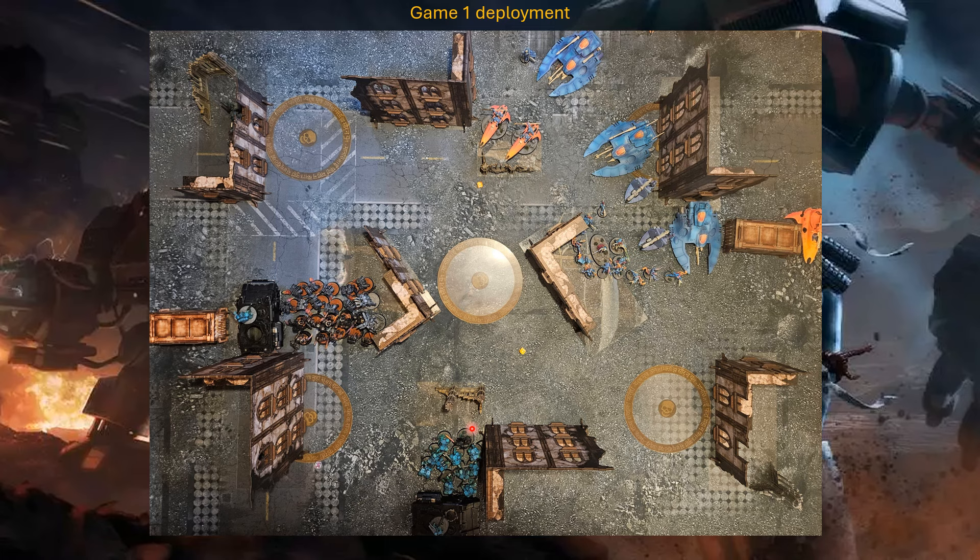We have Fights First if our opponent charges turn 1, and they don't have Fight on Death available yet, so the thought was: come towards me and we're going to get wild. Our opponent staged everything up front hoping for a turn 1 roll, putting both Death Company units up front, Vanguard Veterans on one flank, Blade Guard Vets pushing to an objective, and Scouts holding objectives. We were hoping he'd jump at us so we could Phantasm back and make the charge unrealistic.